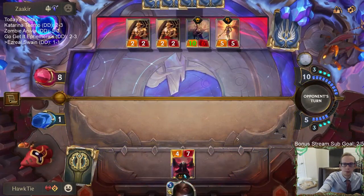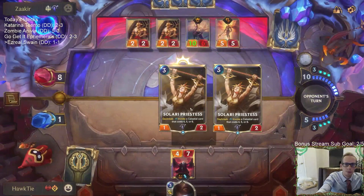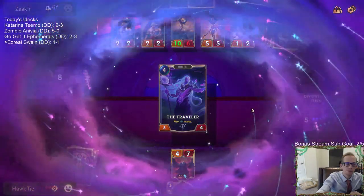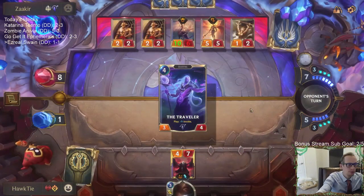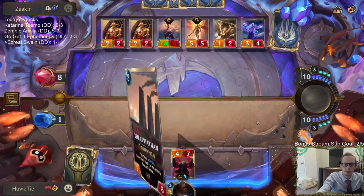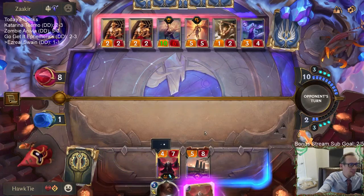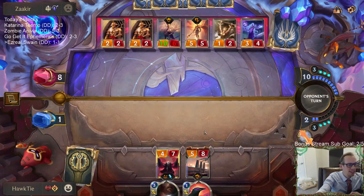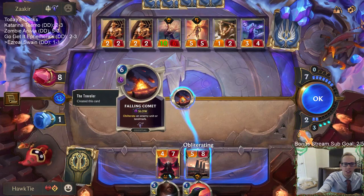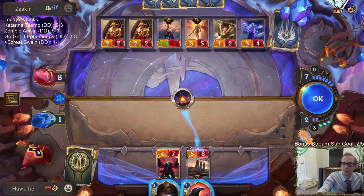Let's see if they get the Obliterate again - no, just another Traveler. Mogwurt called it - Mogwurt said don't worry, we'll draw Leviathan next turn when it doesn't matter. They did have another Fallen Comet from the Traveler. Solari Priestess got them the Fallen Comet, they just got a Traveler as well. Pretty nice.